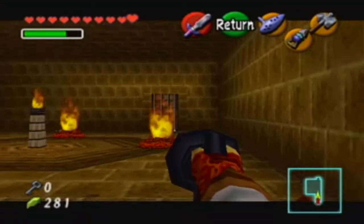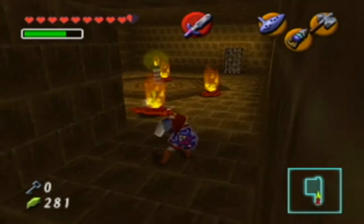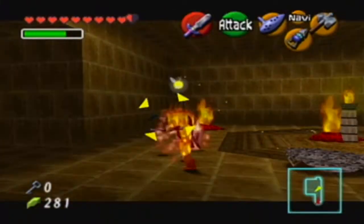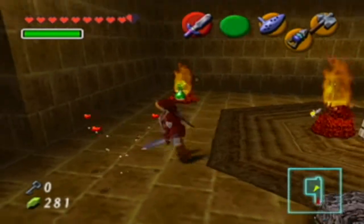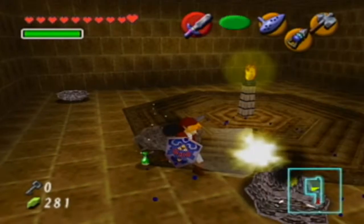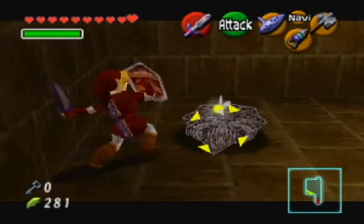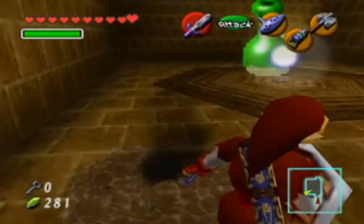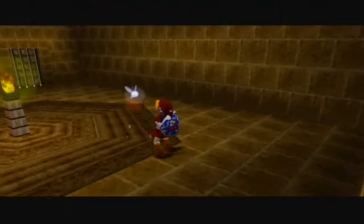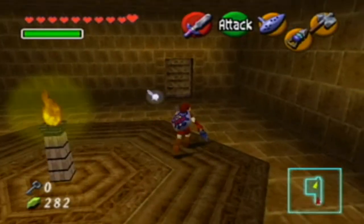We can use the Megaton Hammer and flip all these guys on their side — or on their back, I suppose. That's helpful for when they come at you like a bat out of hell. Die, Torch Slug! Gotcha. Where's the last fire keese? Gotcha. And we have killed them all. Pick up a rupee for our troubles, and through this door we go.